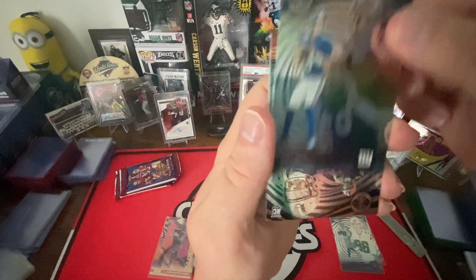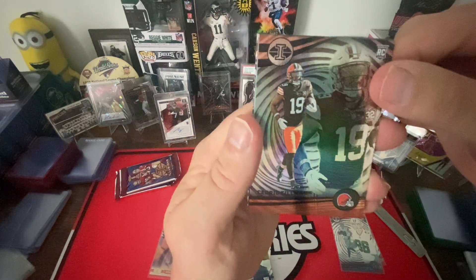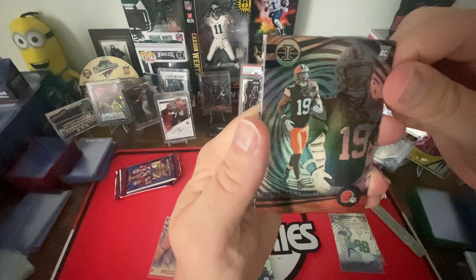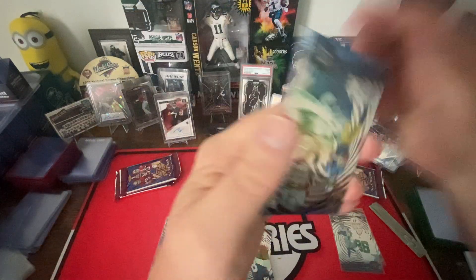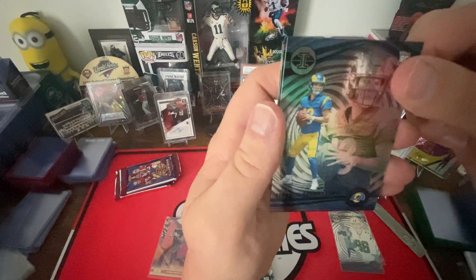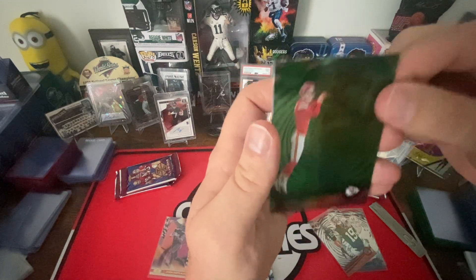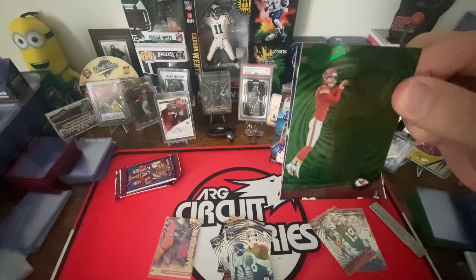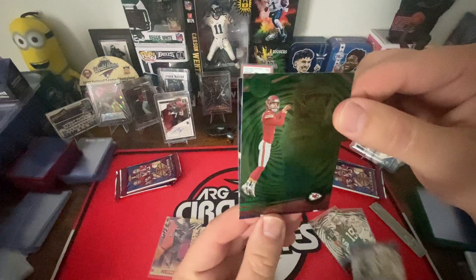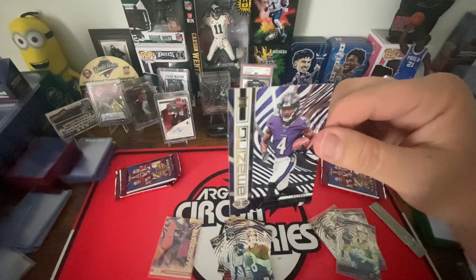Baker, Danny Dimes. Cedric Tillman rookie, Stenson Bennett rookie. Harrison Buckner — green, I think it's just green. And then the Zay Flowers amazing rookie.